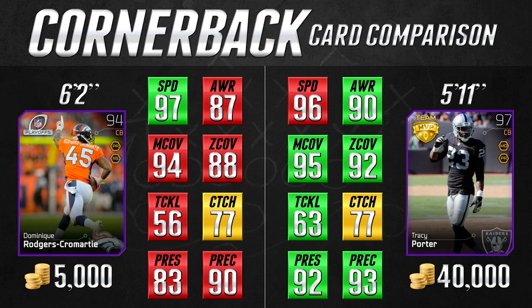You're going to end up with a pretty similar type of cornerback. In this case, I believe that the Dominique Rodgers-Cromartie card is a better value at 5,000 coins than the Tracy Porter card is at 40,000 coins. Not saying that the Tracy Porter card isn't better, but when you consider the fact that it's eight times as expensive, in my opinion it's not really worth it — it's not significantly better at anything other than press. I personally believe the Rodgers-Cromartie card is going to serve you better, especially if you're on a budget.